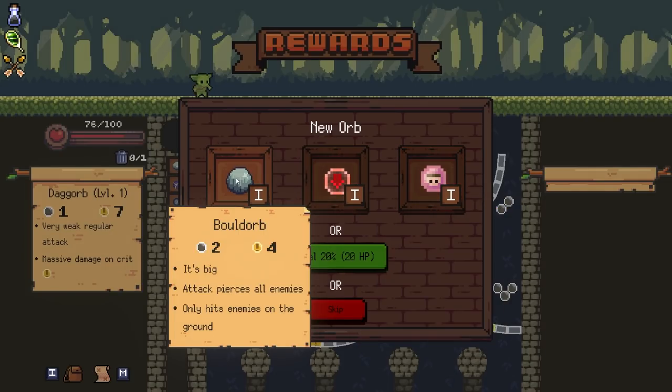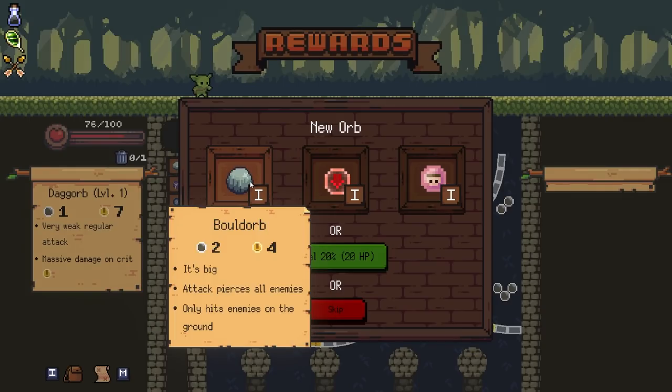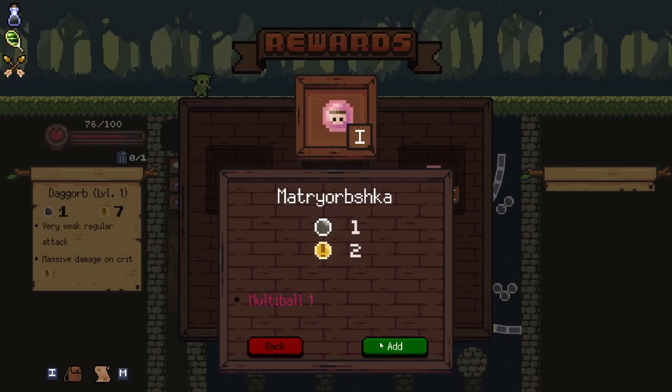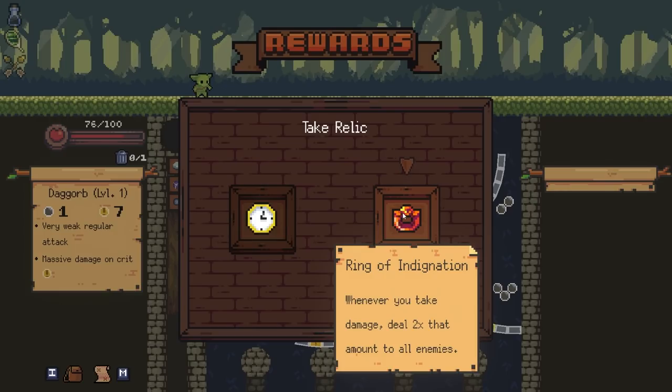I find this one to be really handy for a multi because that will hit everything on the board that's not flying. But Matryoshka is pretty good too - attacks versus all enemies, but it only hits people on the ground. Take a relic - you get a relic too. Ring of Indignation. The longer your orbs are in flight...